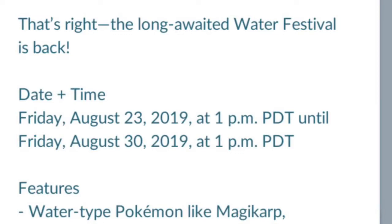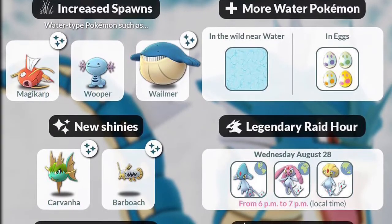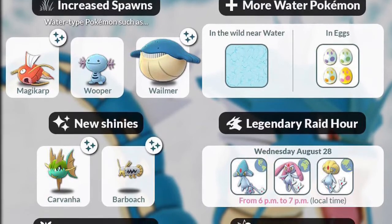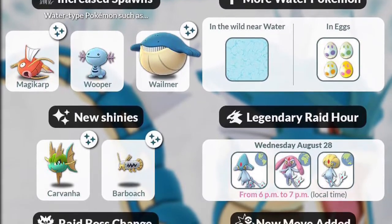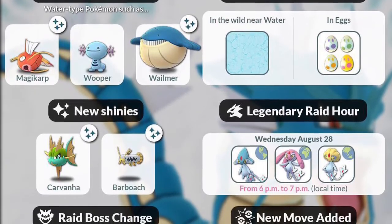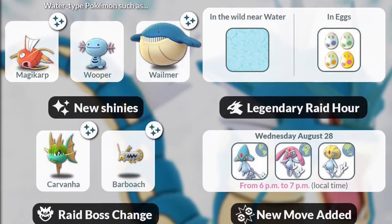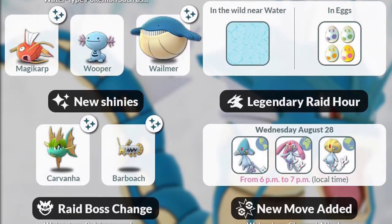Moving on to the Water Festival — this starts next week, August 23rd at 1 PM Pacific Time, and it runs until August 30th at 1 PM Pacific Time. This is really awesome; I'm super excited they're bringing this back. It's the best time to find water shinies. They will increase the spawns of most water type Pokémon — Magikarp, Wooper, Wailmer — and I would imagine you'd see Horsea, maybe even a Shellder or two.